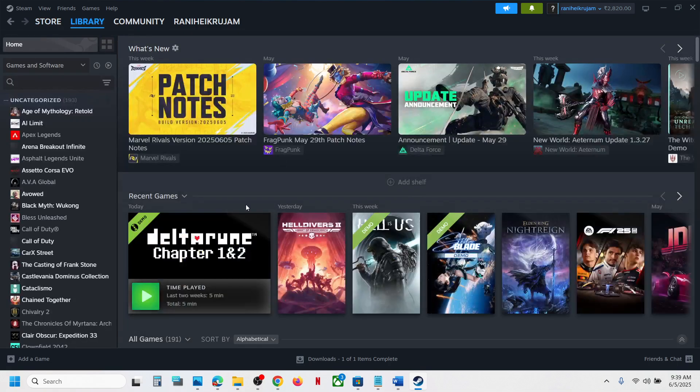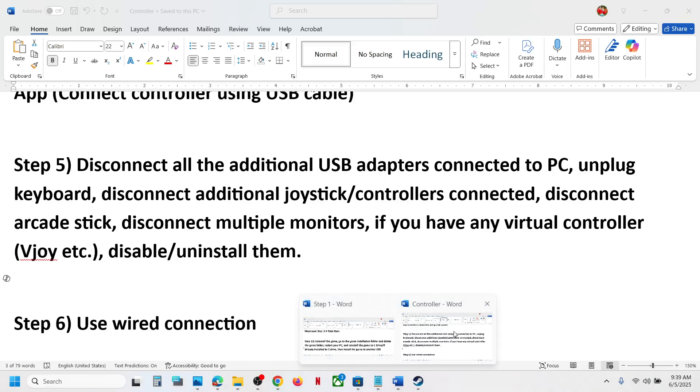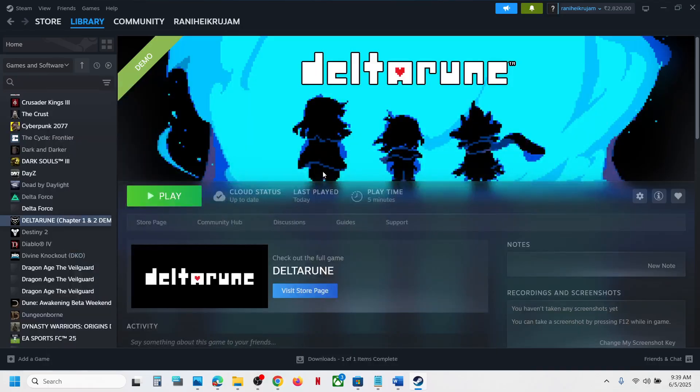The last step is to use a wired connection. If nothing else is working, connect your controller to the computer using a USB cable and check. One of the steps shown in this video should help you get the controller working with the game.